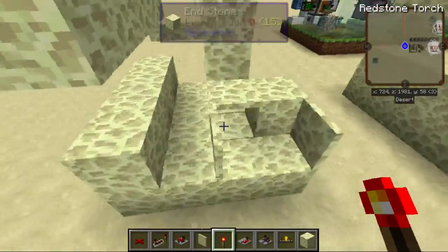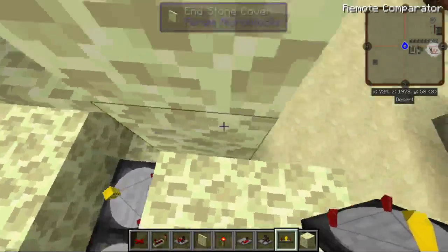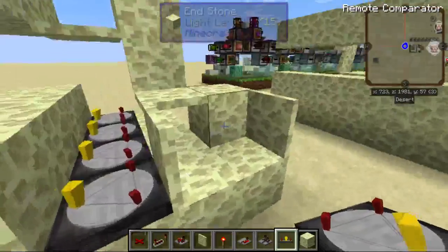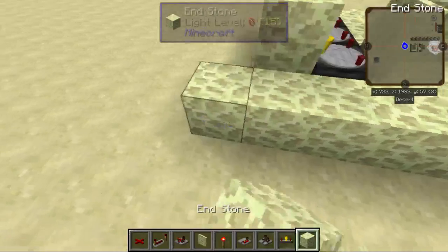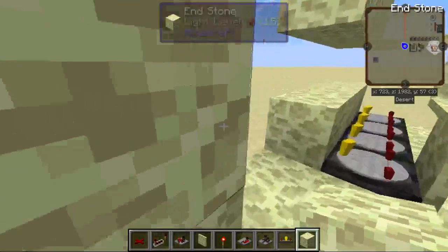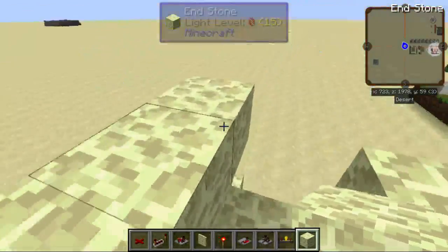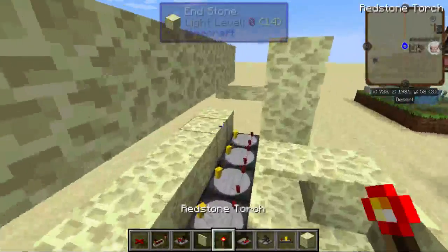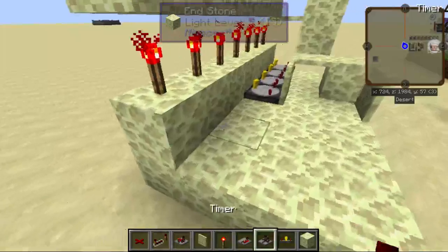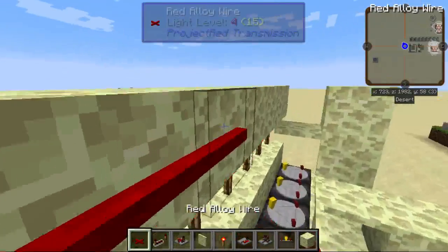So over here we have the isolated section. Down this line are going to be 16 remote comparators pointing into these blocks. For simplicity's sake, I've limited this to only a few. Then one block above this block are going to be this row of blocks. You put a redstone torch for each remote comparator, then red alloy wire along the whole line. Remember, there's going to be 16 of these in the actual version.